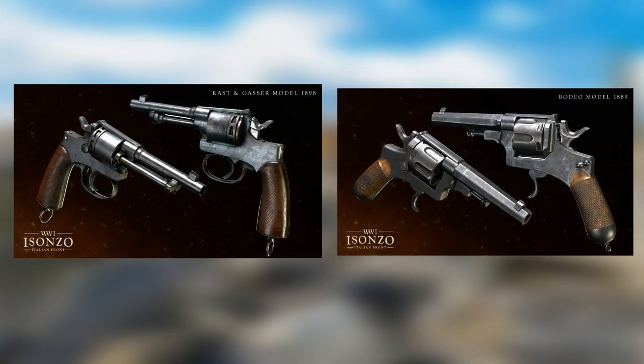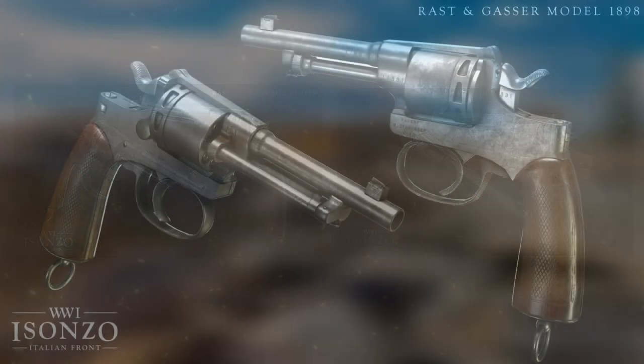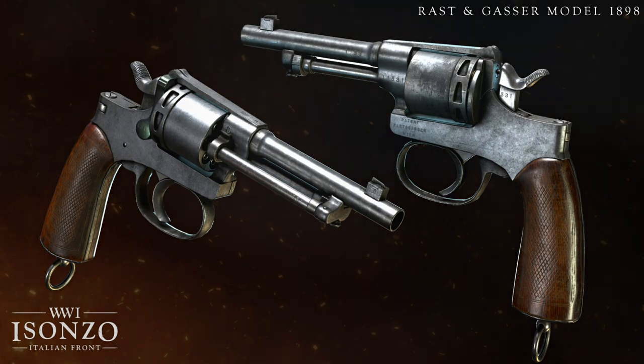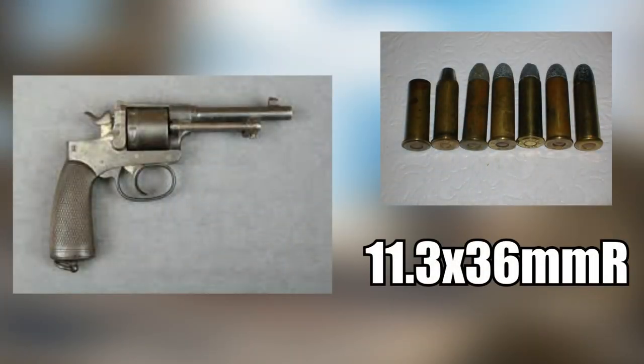Now for the other two pistols — the Gasser and the Bodeo — both of which are revolvers, because even though new technology was in high demand, reliability in manufacturing was a major aspect and revolvers were still a pretty decent option. The Gasser was the Austro-Hungarian gun, chambered in a unique 11.3x36mm cartridge. It has an 8-round cylinder and quite a lot of stopping power, but was infamous for its long reload time. So just like the revolvers in the other games, shot pacing will be very important.